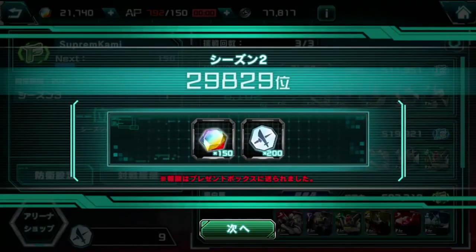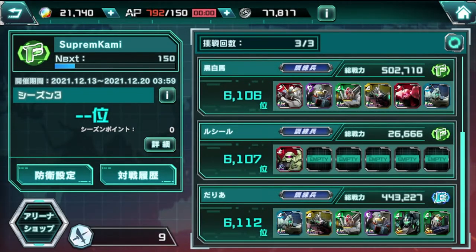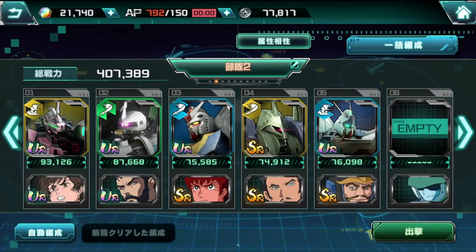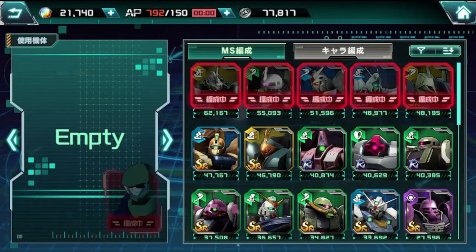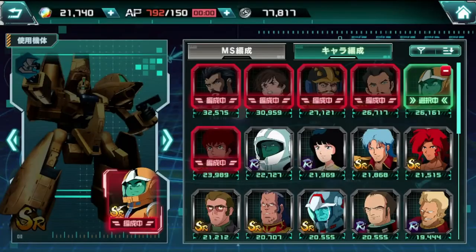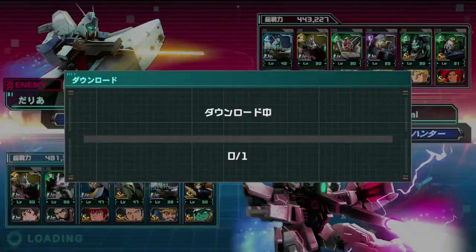Besides that, there is also what I'd call a pseudo-PVP mode — though I personally wouldn't really call it PVP because you're not playing against a live player. I'd call it more PVE. But this is basically how you earn the arena PVP coins. What you do is pick an opponent you think you can challenge, click on them, it asks you to download a little data, and then you run through it with your highest combat power team.